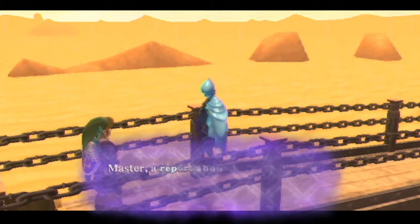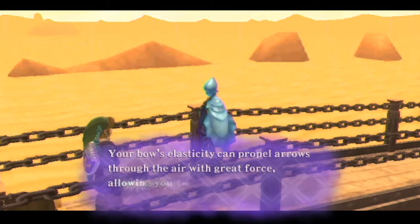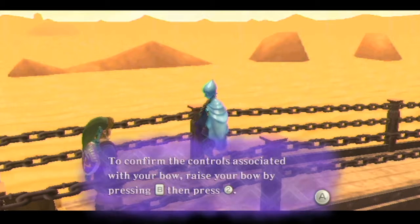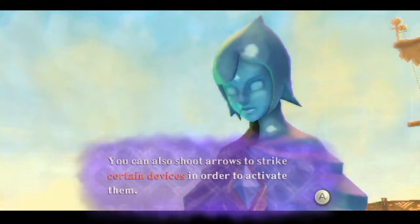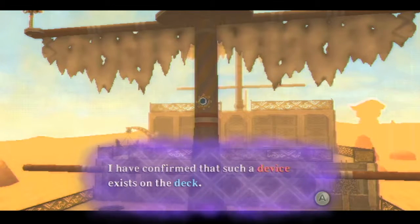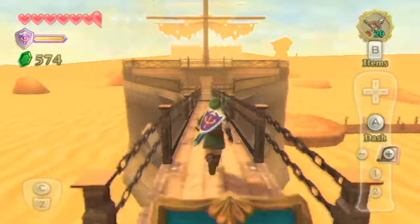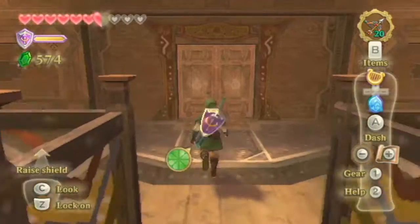That's going to be useful. Master, a report about the bow you have just obtained. Your bow's elasticity can propel arrows through the air with great force, allowing you to strike your targets from afar. To confirm the controls associated with your bow, raise your bow by pressing B, then press 2. You can also shoot arrows to strike certain devices in order to activate them. Oh, and we're zooming in on something. I have confirmed that such a device exists on the deck. However, it will be difficult to target it from here, so I recommend you return to the deck.